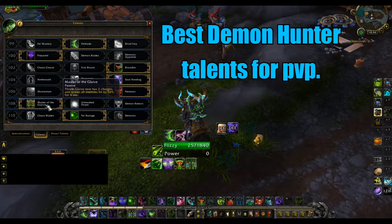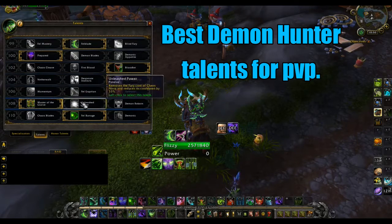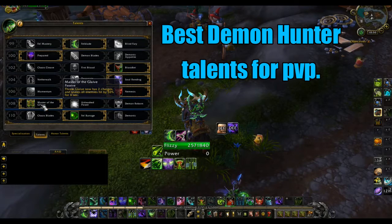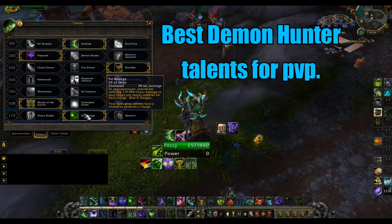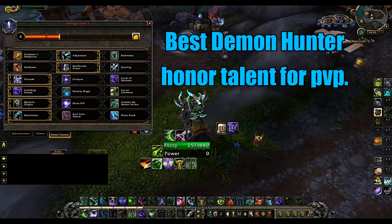For this tier I'm taking Master of the Glaive because it gives Glaive Throw two charges instead of one, and it has really good synergy with Bloodlet. This tier is basically a no-brainer — just go Master of the Glaive. Then lastly we're taking Fel Barrage, which does good single-target damage and, if targets are stacked up, also deals a solid amount of AOE damage.